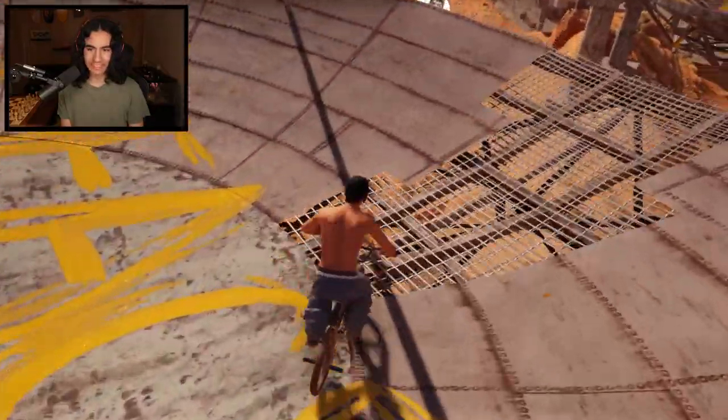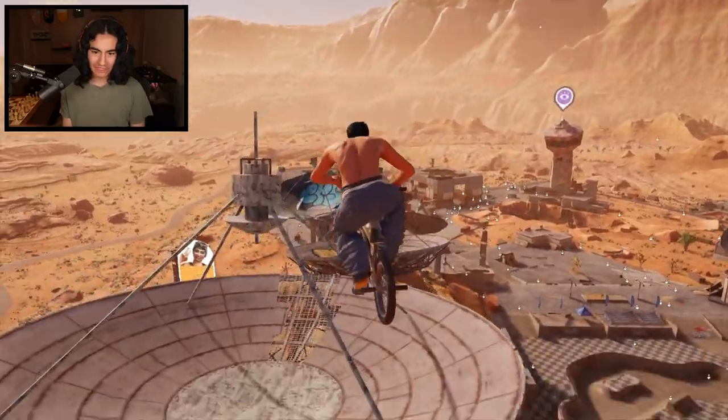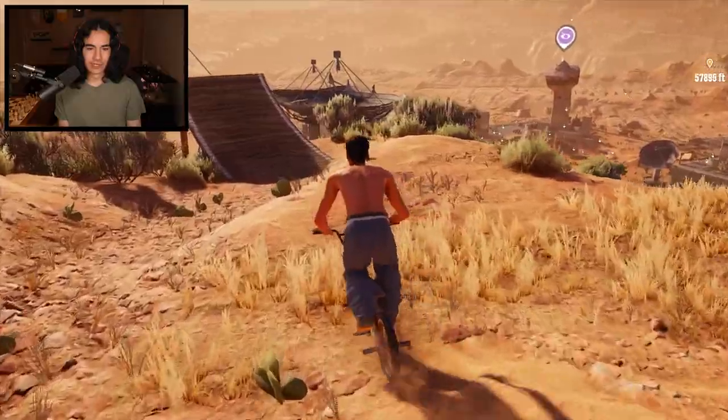Nice 360. Backflip. Perfect. Everything is looking great so far. Huge transfer here. Perfect. Let's bust out a trick. Why did I bust out a trick? I felt like we were doing well too.